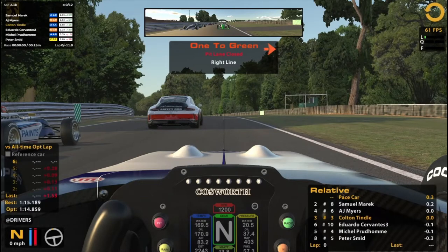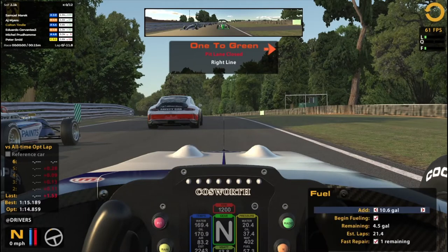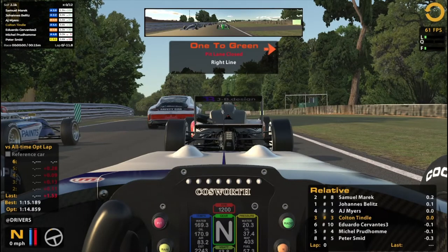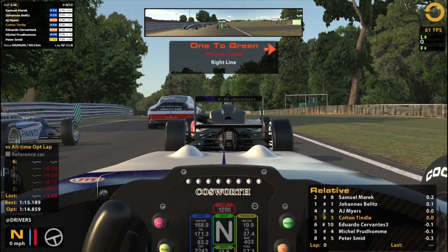We'll see how it goes. Hopefully you guys are not too aggressive from the start — just let things settle down a little bit before they start going. But I know better than to expect that. You can hope for it, but don't expect it. You do get pace laps in this car, but we're already halfway through the lap. Get a drink of water right before we start here so my voice doesn't go out.